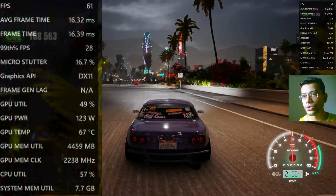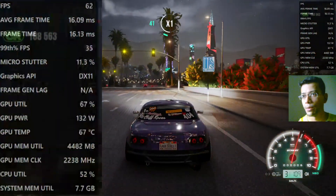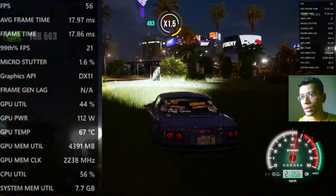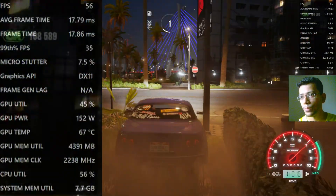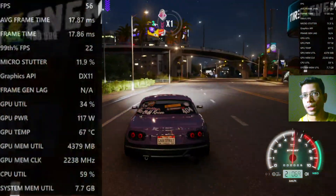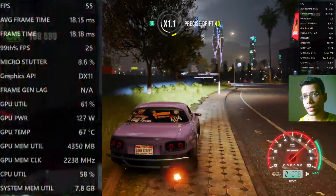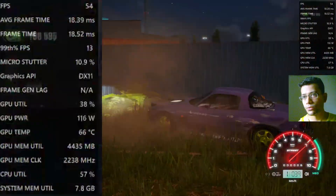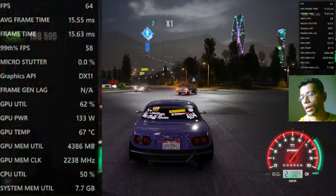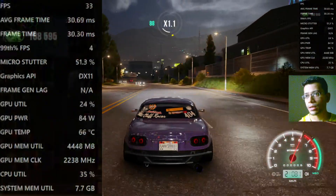We should actually reduce our CPU usage and try to increase our GPU usage - that's the main problem here. Now I think it's getting a little better; the stutter is still there but it's actually better than before. Seven percent, three point four percent, it's maximum 16 percent. Microstutter under 16 percent is better, and if the value is under 60 percent that's actually playable. If it goes above 30 percent then it's problematic. Now the game is actually running quite fine.